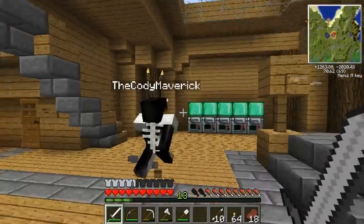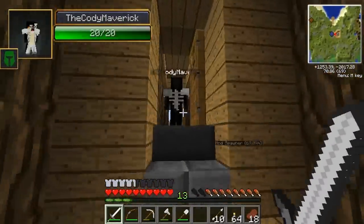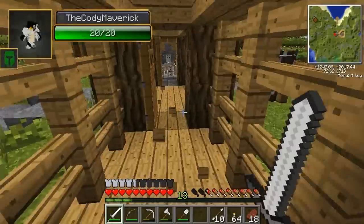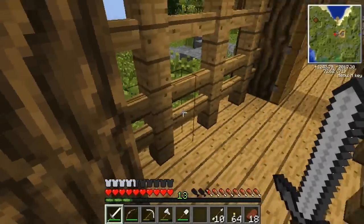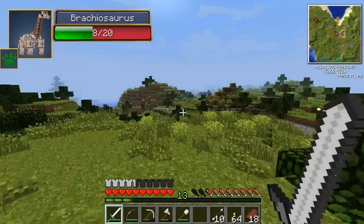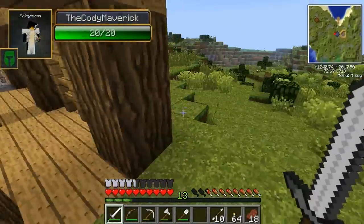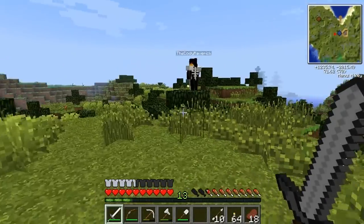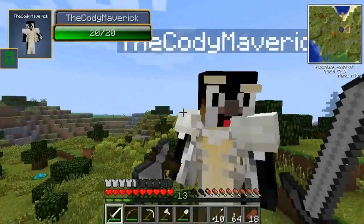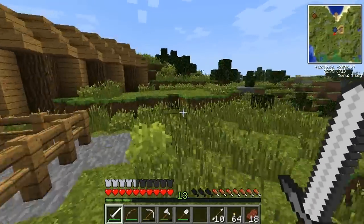We built a shelter because we were pretty much living as nomads for two episodes. Now we've got this wooden structure with a dinosaur. Let's go outside and take a gander - we got three doors, oh no, two doors, one door's gone. Joe took the time to make this; it's not the final thing, it's going to be a little pit stop. What was that - a green dino?